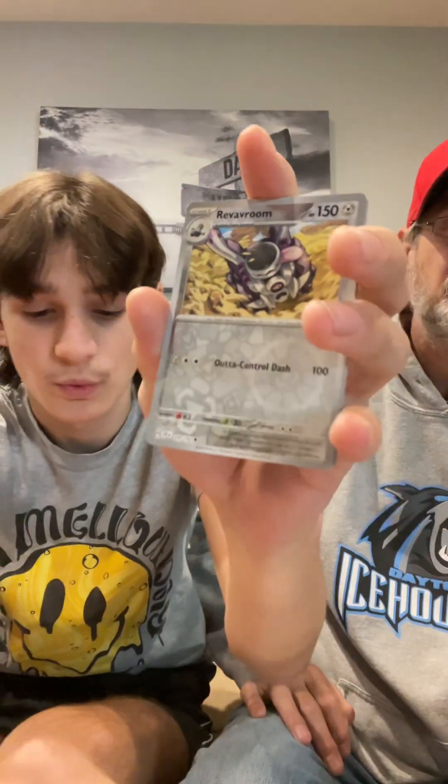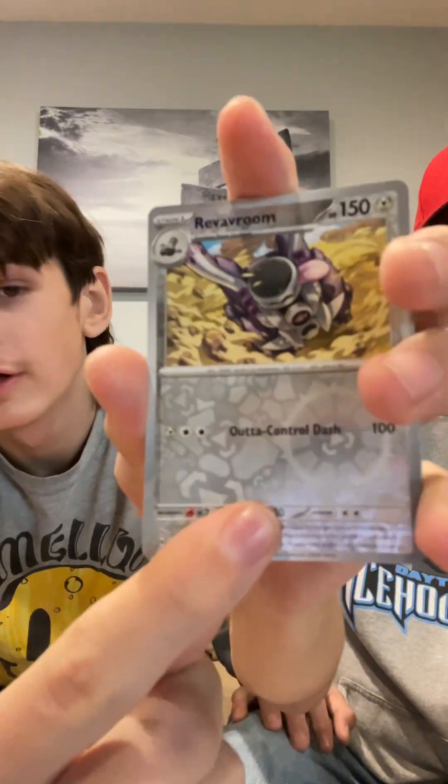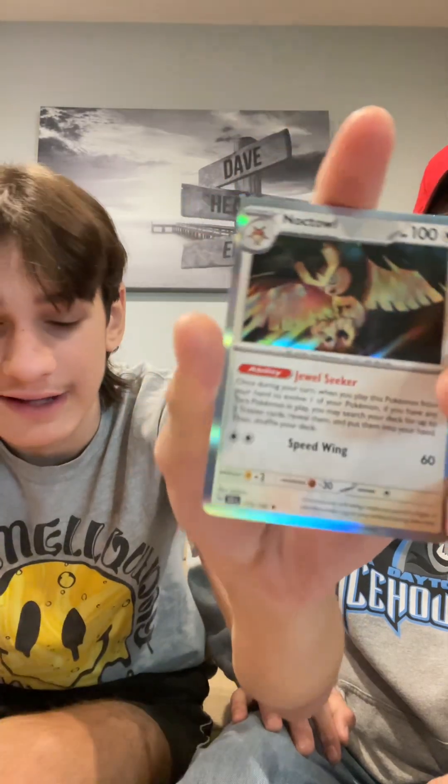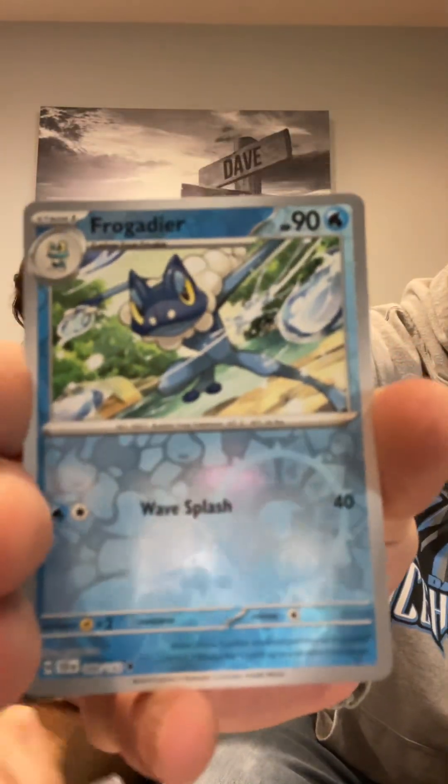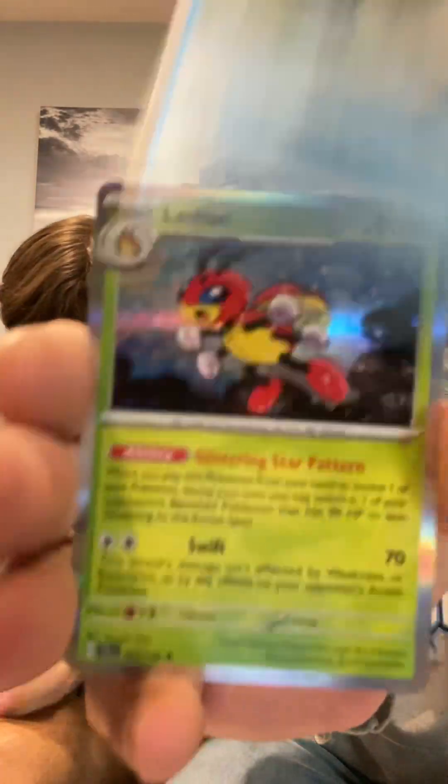Eldegoss. Sorry — Revivroom, and a Noctowl holo. You get the Noctowl in the ETB. Eevee, Eevee, Eevee — Eevee set coming Q1! Ledian Reverse, Frogadier Reverse, and a Ledian holo.